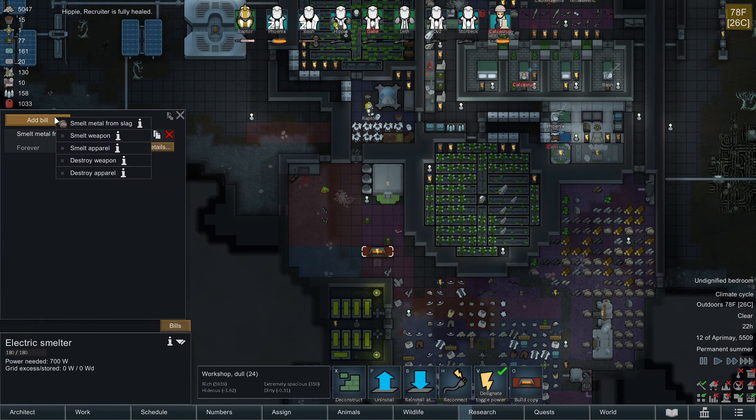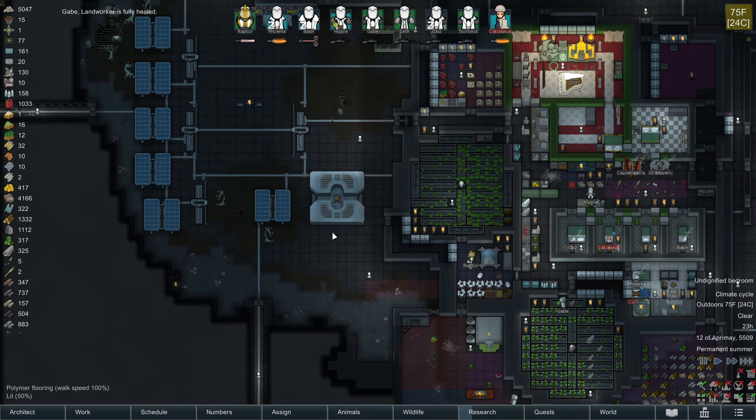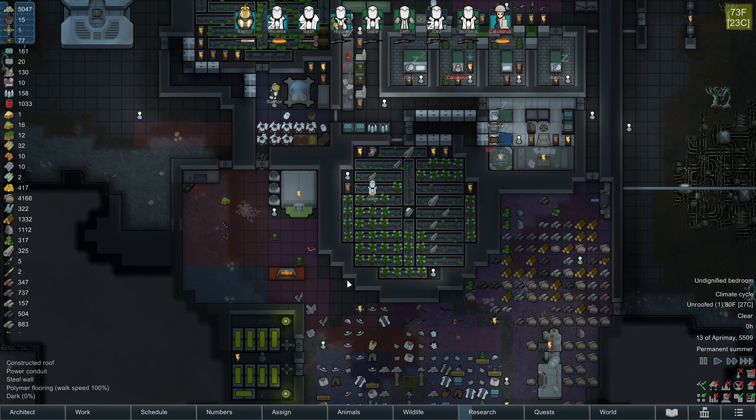Another thing I'm going to need to do - Reapers came in with bio-coded weapons. They always have bio-coded weapons, but as a result I'm going to want to melt down their weapons. So we'll add them to a stockpile here.